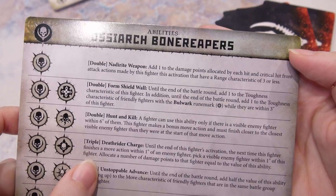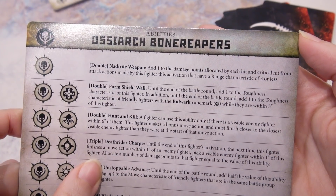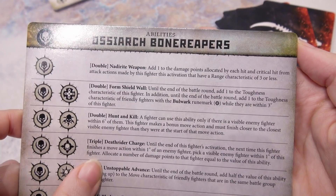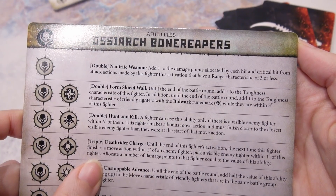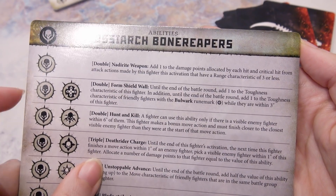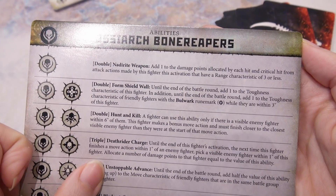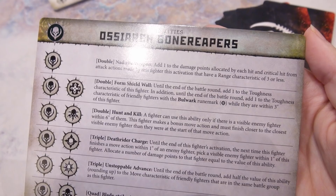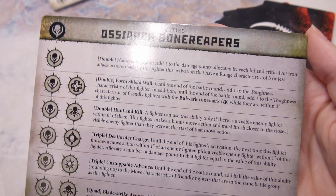Double: Form Shield Wall until the end of the battle round. Add 1 to the toughness characteristic of this fighter. In addition, until the end of the battle round, add 1 to the toughness characteristic of friendly fighters with the Bulwark Rune Mark while they are within 3 inches of this fighter. That's nice. I wonder what their initial toughness is.